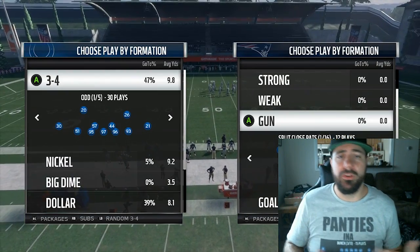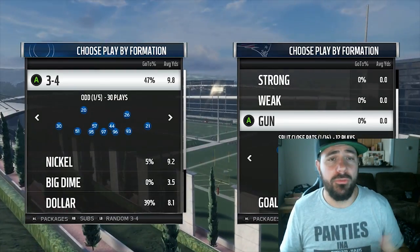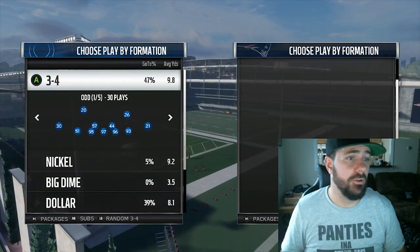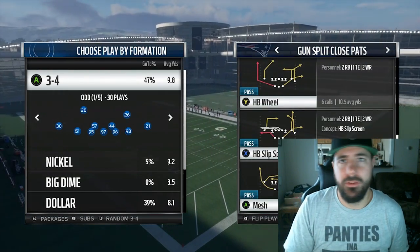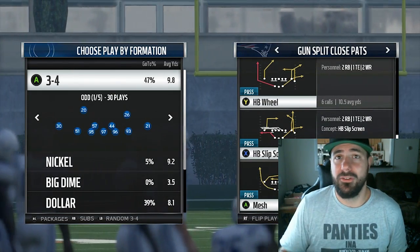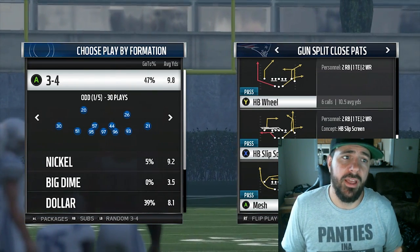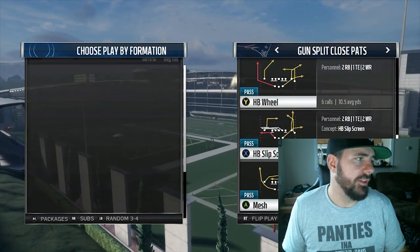In this series I'm going to break down what you need to be looking for versus every formation. The first one I'm starting with is split close. Split close has been effective in Madden and has been a real basic offense for a couple years now. You'll see anybody run it, from the Bazooka Joes of the world to even elite players who mix it into their scheme, because it is compressed and has a good run package.